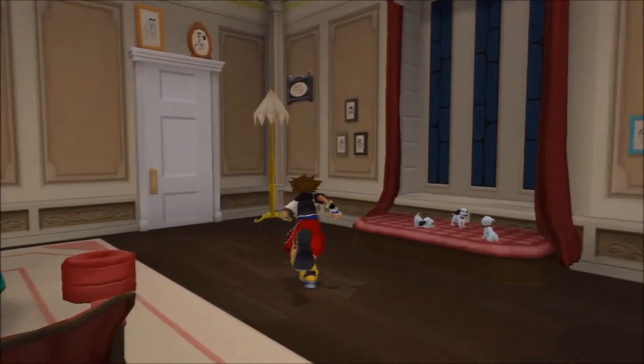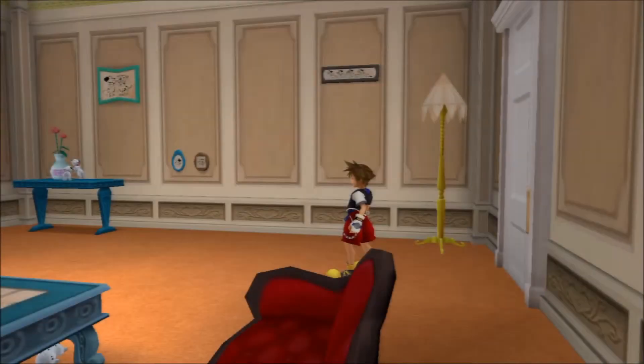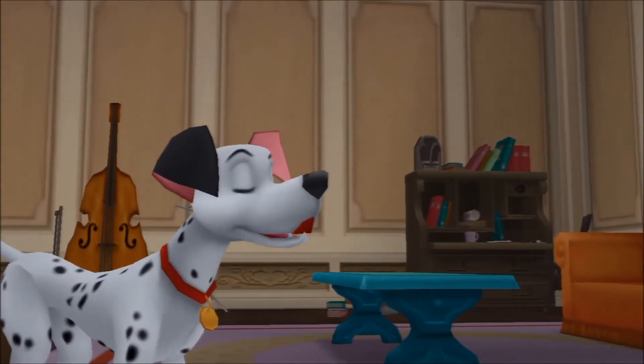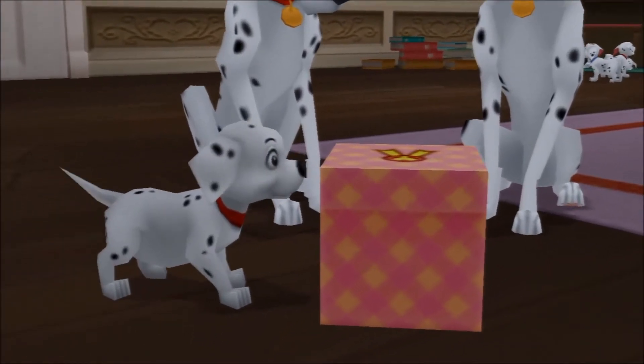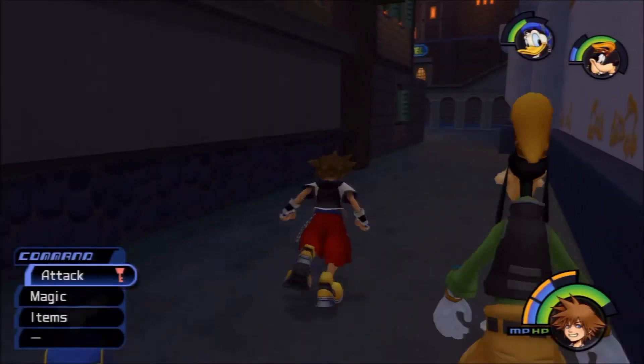Gotta run through the Dalmatians' like five-room house again. Look at them — they're so cute. Maybe I'll get another gift now that I'm at 21. Maybe it gives one every time you hit a multiple of ten? I'm pretty sure this cutscene means I get another gift — it's like the same one as before. Yep, those extra three got me another gift. Is it something cool this time? Oh, it's a Firaga. Ugh. When do I start getting cool stuff like new magic levels? I know Aeroga is level 99 — I'm pretty sure Curaga is one of the Dalmatian multiples too.